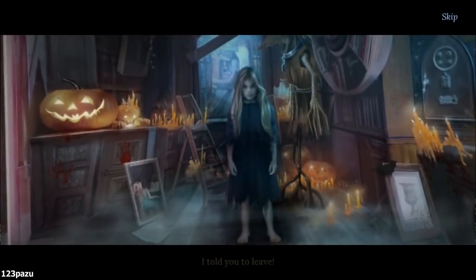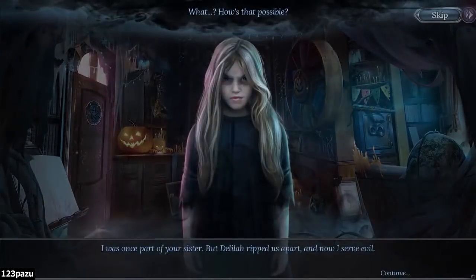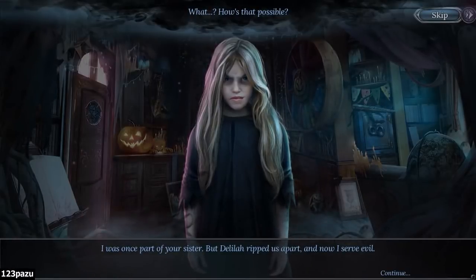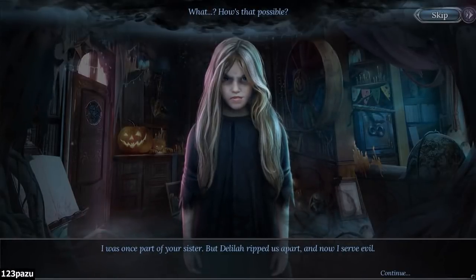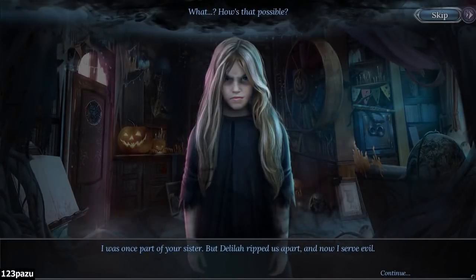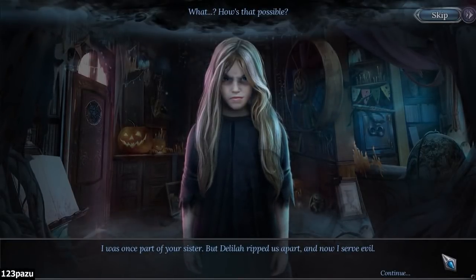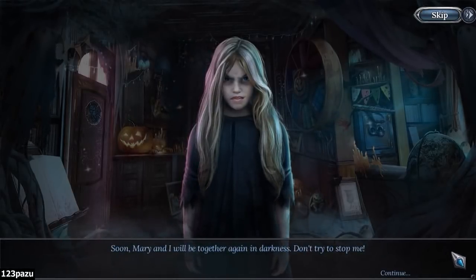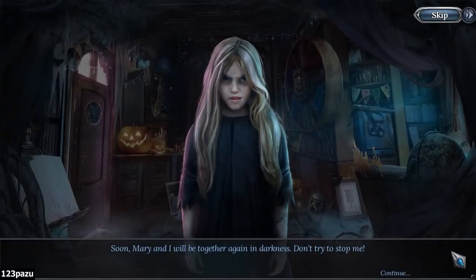I told you to leave! I was once part of your sister, but Delilah ripped us apart. And now I serve evil. And now you're possessing the little girl's ghost - you're dressing her in black. Soon, Mary and I will be together again in darkness. Don't try to stop me.